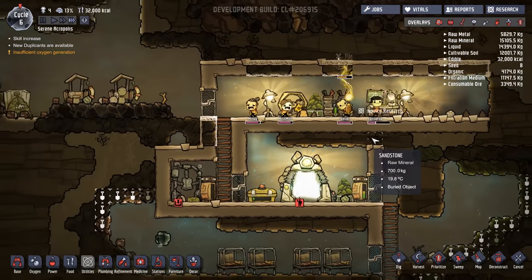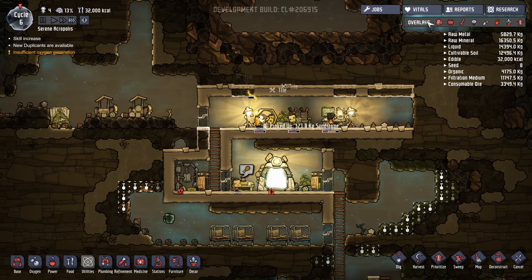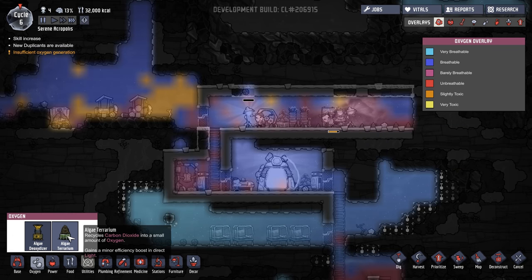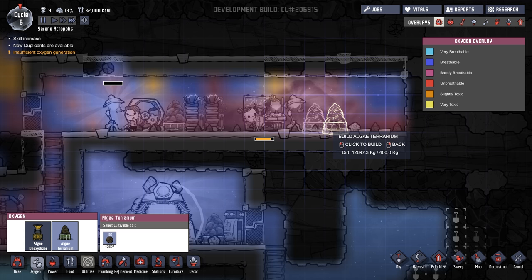Hello everyone and welcome back to Oxygen Not Included, where in the last episode we began our little adventure here with our duplicants. It looks like we're having a bit of trouble breathing up here, because we're not doing anything with the horrific amounts of CO2 that are being produced. So let's go ahead and deal with that.